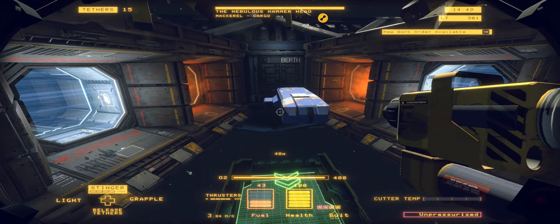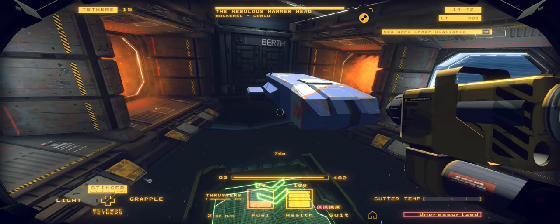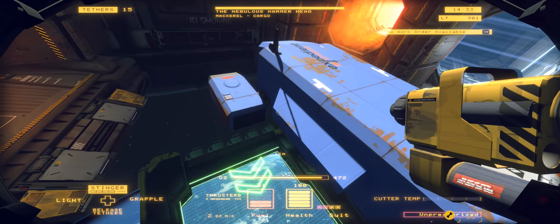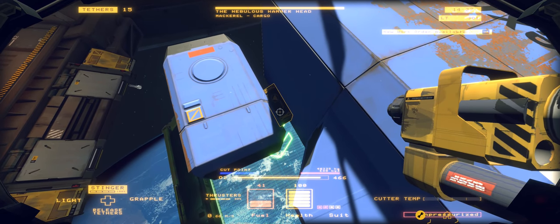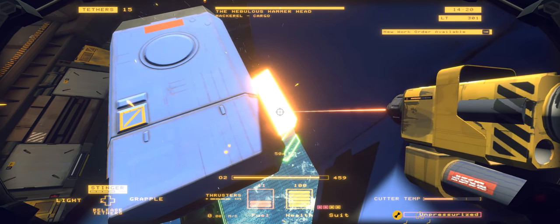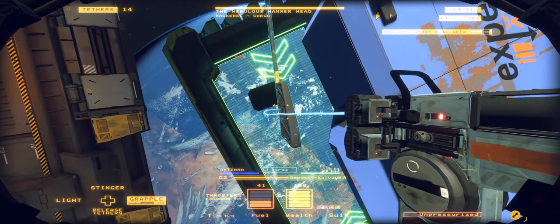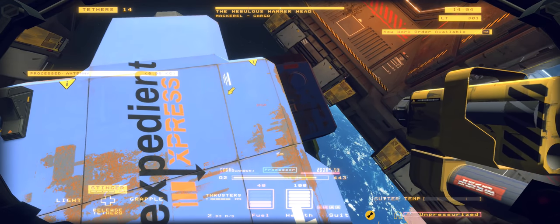Let's get ourselves over to our cutter. Looks like a twin engine model, one antenna on the rear. She does appear to be pressurized. We'll get rid of the engines first — that's the easiest thing to get going. We really need to work on the range on this thing. Let's yank off that antenna while we're at it and send it down. Salvage secured, credits deposited.